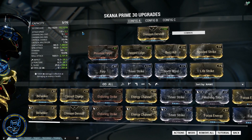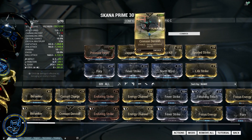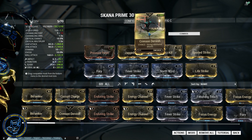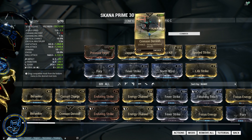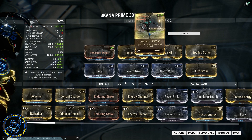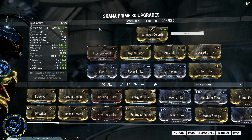We're using Crimson Dervish, which as you can see focuses on strong whirlwind attacks — you saw me doing those. It's great because it's a nice fast stance and works really well. Now in terms of our basic stats, what we're doing here is putting in a lot of basic damage.